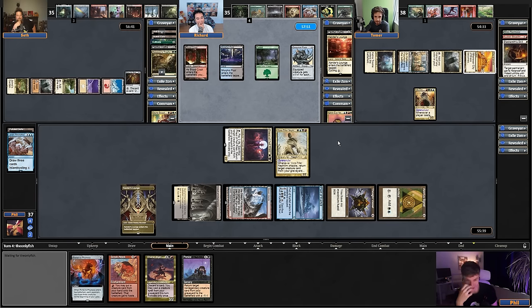We got ourselves a Dunebrood! We did it. Now we get to make a bunch of sand tokens for Tomer's commander to combo with. We're also going to play Sword of the Animist — we actually have enough basics this week. How can you have enough basics? You have four colors. But Dunebrood is land-hungry because it cares specifically about how many lands I have, so I'm intentionally running Sword of the Animist over Sword of Forge and Frontier.